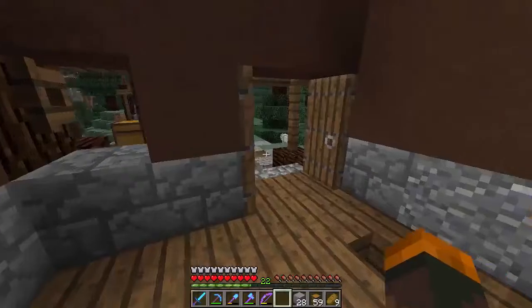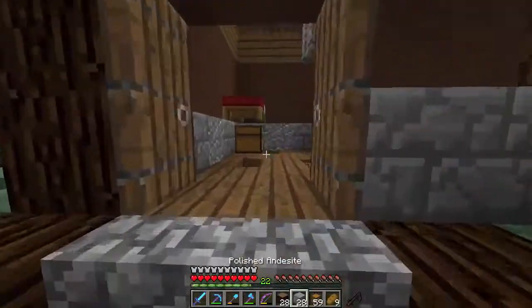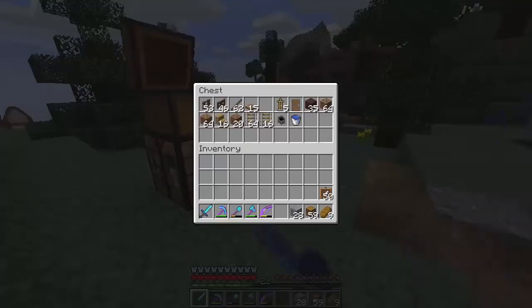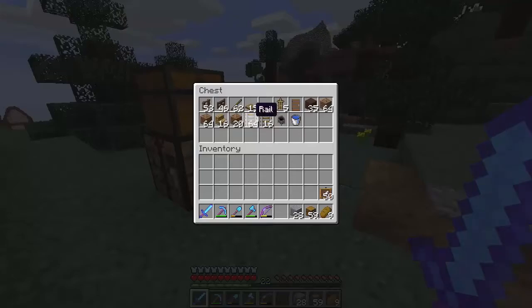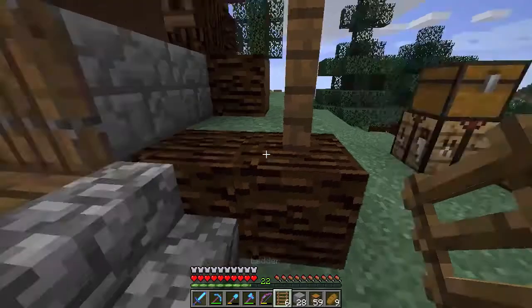Over here, what I want to add — we need some wood, so let's go ahead and grab some logs. We'll place it right over there, and we could make some fences. Yeah, let's go ahead and make some fences — it's pretty simple. We got six... not fences. Did I say fences? I mean ladders.